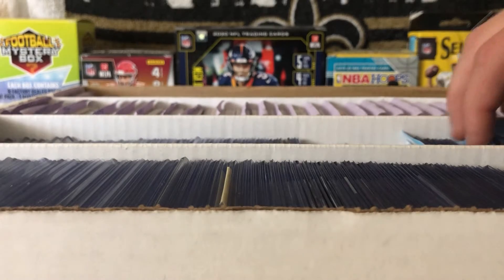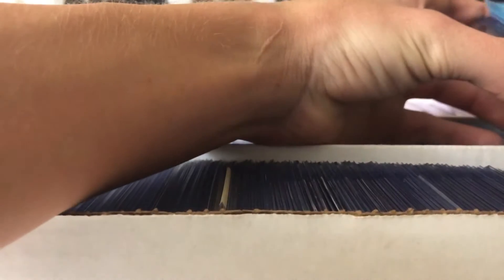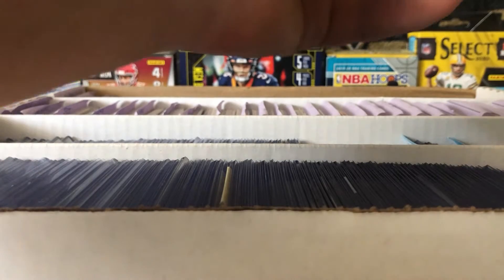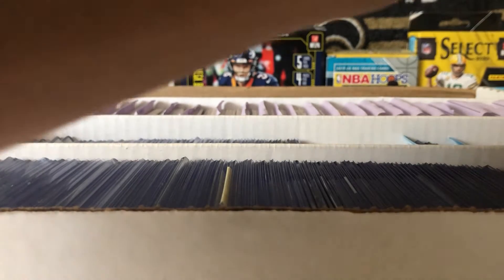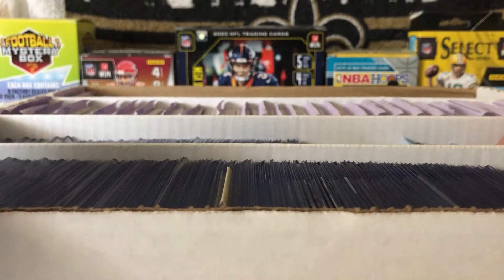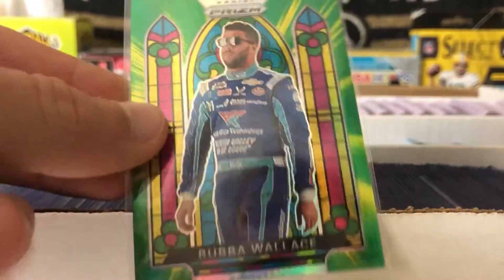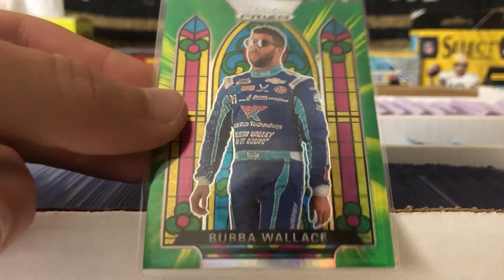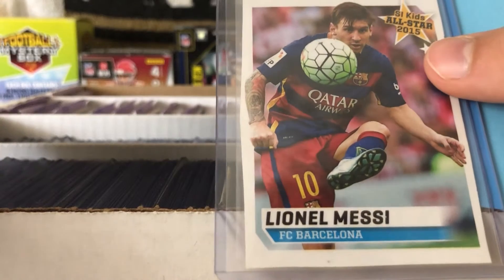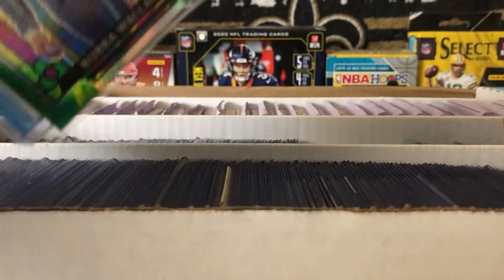Starting off with cards that are not baseball, football, or basketball - which are very few. We have this Bubba Wallace Prizm US green stained glass racing card, and then we have this Lionel Messi from Sports Kids All-Stars 2015.